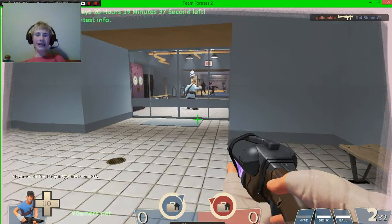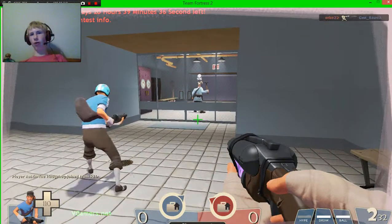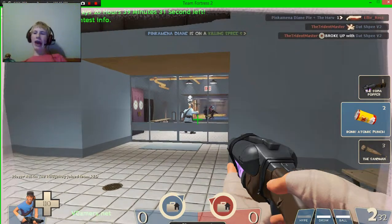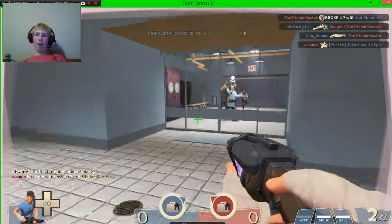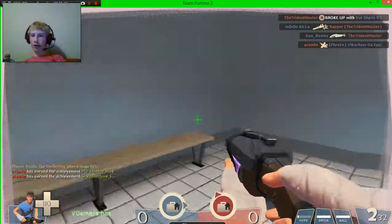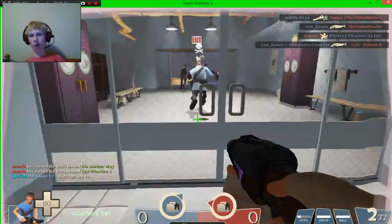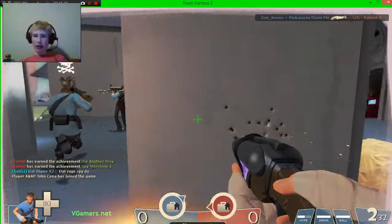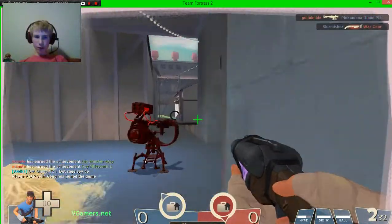And this is the best arsenal. We have the Soda Popper, the Bonk Atomic Punch, and the Sandman. Now, the reason why this gun is so good is that you get criticals just from running — you level up this bar and you just get criticals just from running.